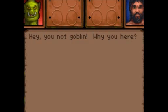'Canst thou tell me of the goblins?' Green goblins — yes, good. 'We are strongest and bravest in the abyss. Grey goblins — they nasty and weak, you no want to talk to them. Also watch out for some mean goblins, not like our settlement — they wear red. Good goblins near banners with funny marks like me.' So the funny marks he's talking about — there's banners hanging all over the place with an ankh symbol on them.